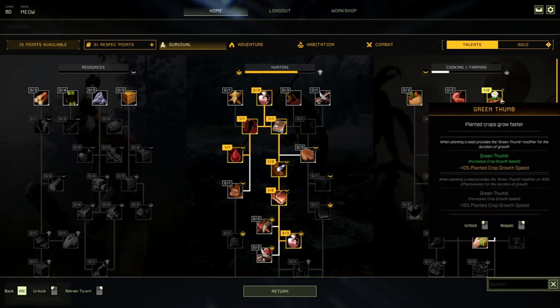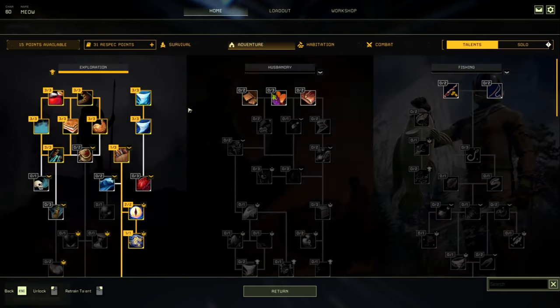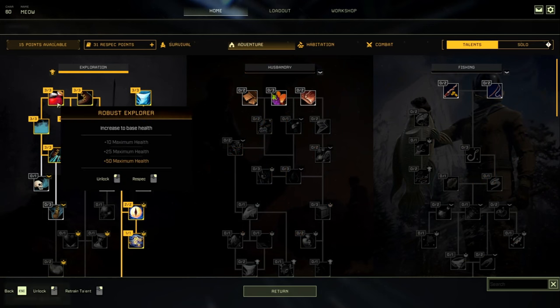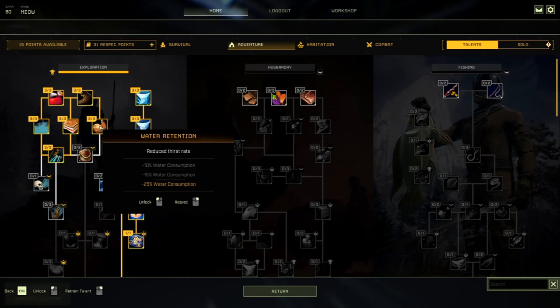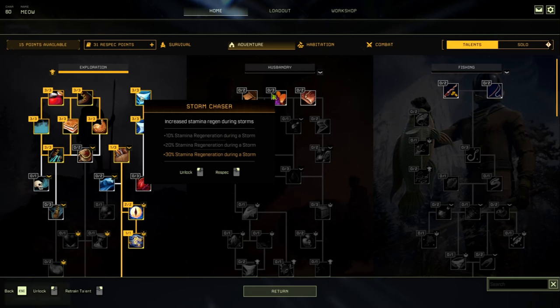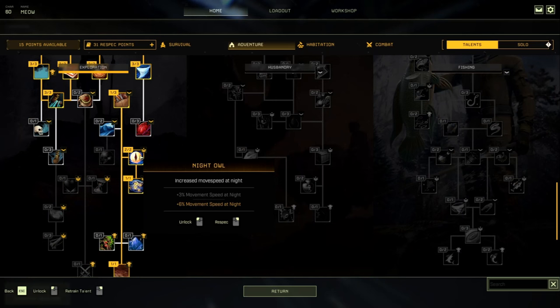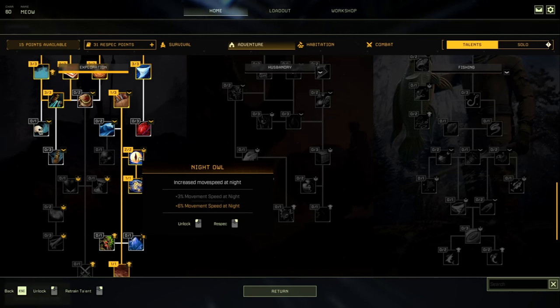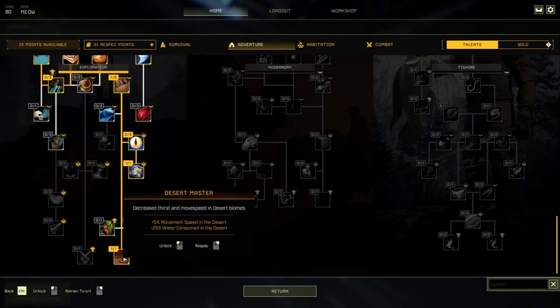In the Cooking and Farming of Survival, take one point Green Thumb to get down to Get Up and Go, giving an additional 10% maximum stamina. Under Adventure Exploration, go with Robust Explorer for maximum health and movement speed with Survivor. Take reductions in oxygen, food, and thirst, and Plyometrics which decreases stamina consumed when jumping — we're going to be doing a lot of jumping. Also take Storm Chaser for 3 points, giving 30% stamina regeneration during a storm and 15% exposure resistance with Weathering the Storm. Take one point into Desert Master for an additional 5% movement speed — we're stacking a ton of movement speed.